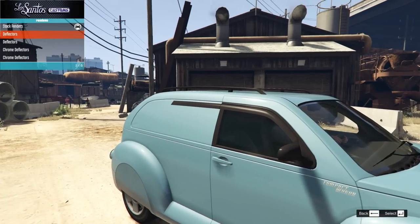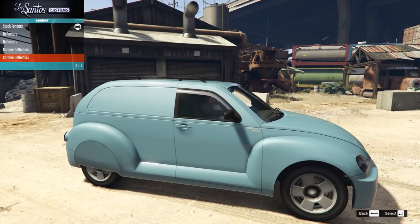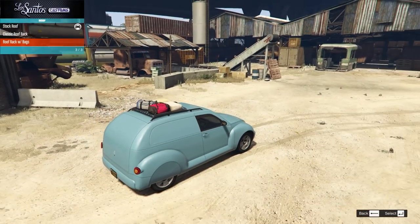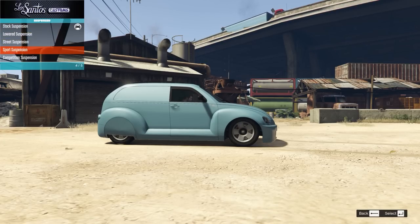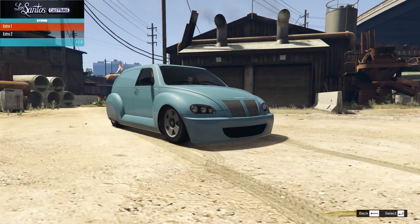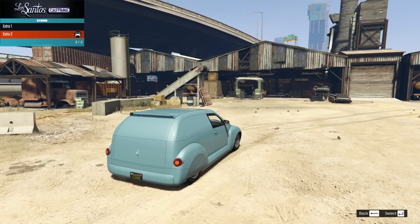There are deflectors here which won't really work with the panel van look, and front deflectors for the panel van option, plus chrome ones. I'm fine with the deflectors. We also have the options of a classic roof rack or one with bags — but it's a big van, I feel like we don't need the roof rack. We'll upgrade the engine and stuff because I wouldn't mind this being quick. On suspension we have a decent drop, and a massive slam. There are a couple of extras: one we can get rid of, and extra two is our spoiler.